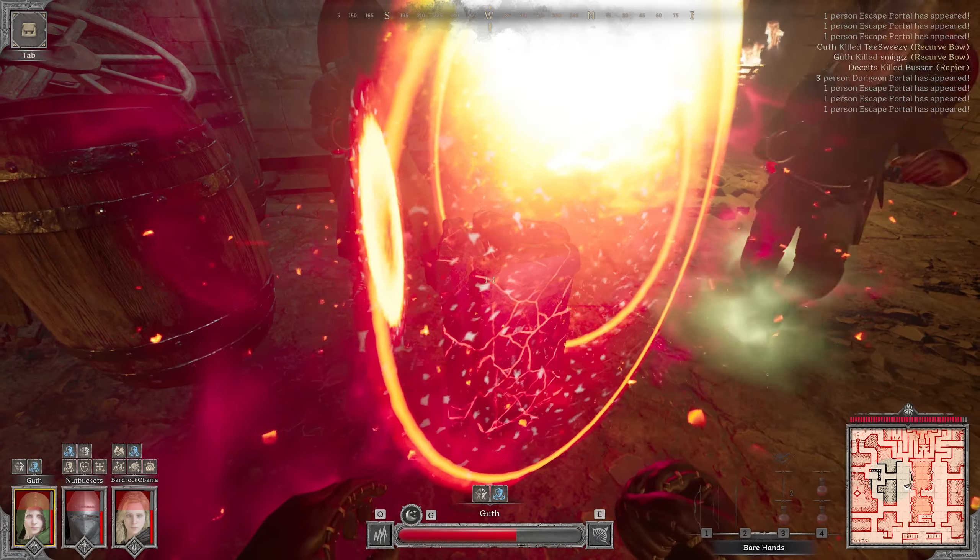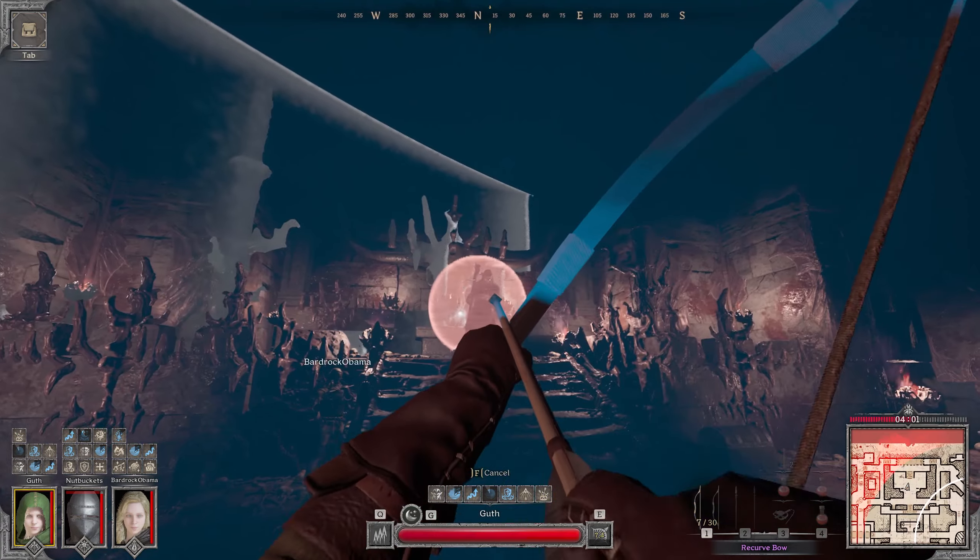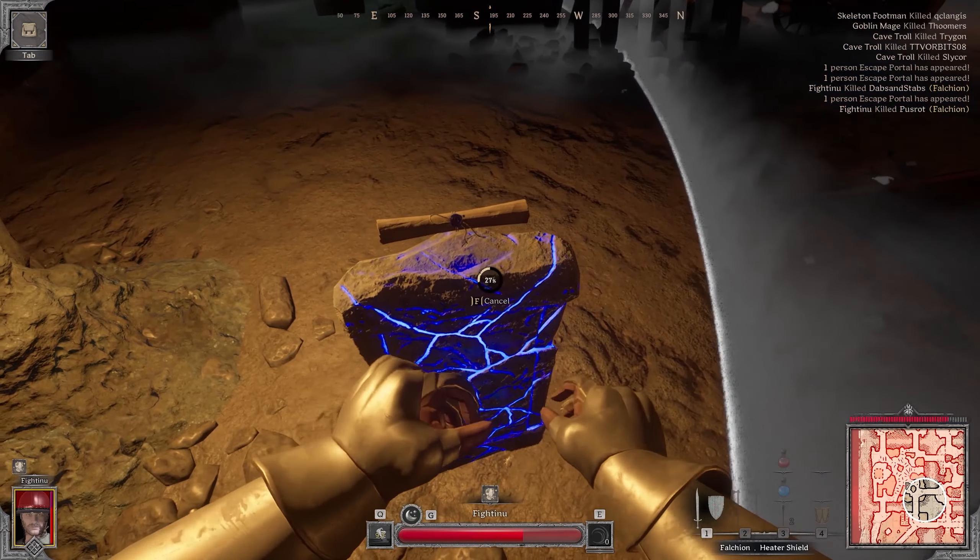Now, if you are new, stay away from the red portals. The red portals will take you down into the inferno. If you are looking to extract, you need to find a blue portal.